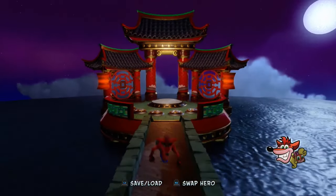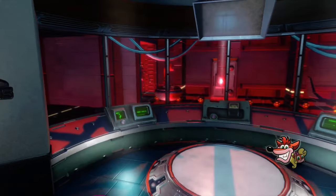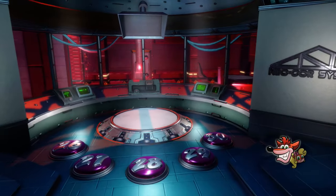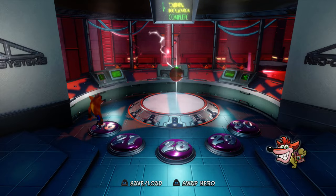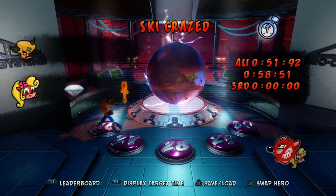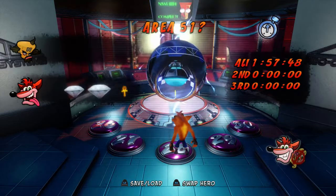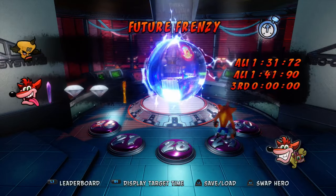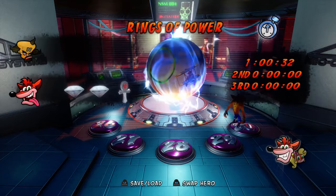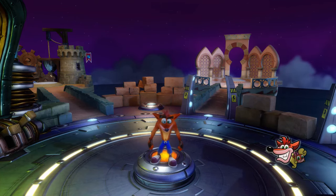Now that we've finished Agapus Rex, we're going to go back down to the bottom warp room with levels 26 to 30, and I'll show you each level and what they're called. As established before, you get these levels by unlocking relics. The best thing to do is complete the easy levels to get the relics. Level 26 is Ski Craze, 27 is Hang Em High, 28 is Area 51 — that's actually a really cool level — 29 is Future Frenzy, and 30 is Rings of Power. So you've got five extra levels here to unlock relics and gems.